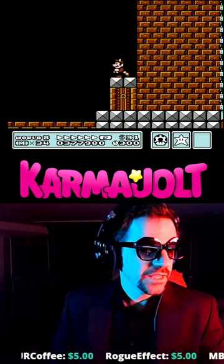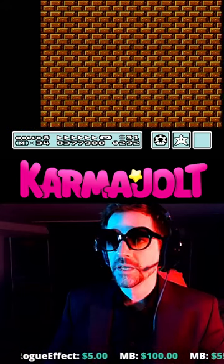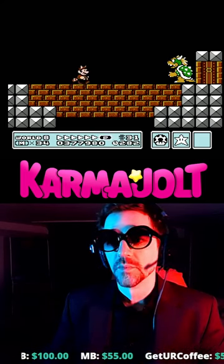Fall all the way down and land on this other arena that you're not going to fight Bowser in. Fly back the other way, and then when you start the battle against Bowser, he will not be able to shoot his fireballs.